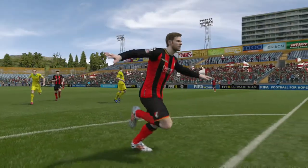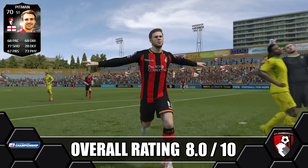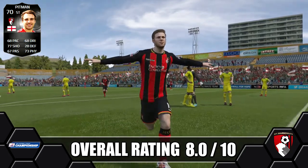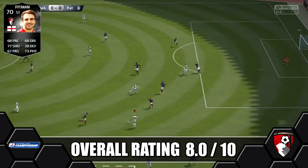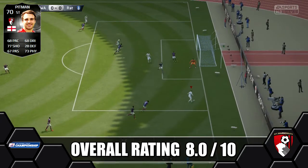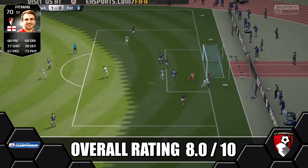Overall we're giving Inform Pittman a solid eight out of ten. He has a great shooting boost — plus eight on card — giving him a cracking shot in game for a silver. He has the best work rates for a forward; high/low is perfect, making a lot of attacking runs which really helps him up top. He does only have average pace and dribbling but as you can see in the clips, he manages okay in game.